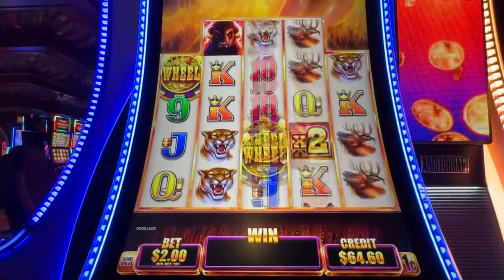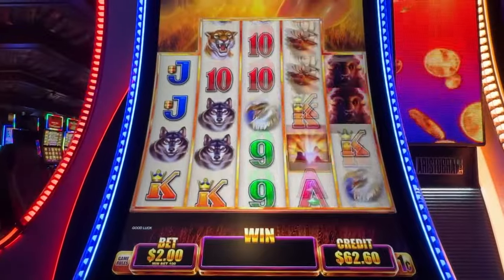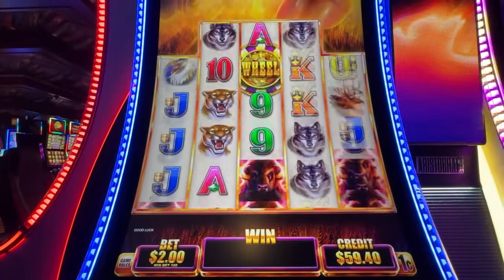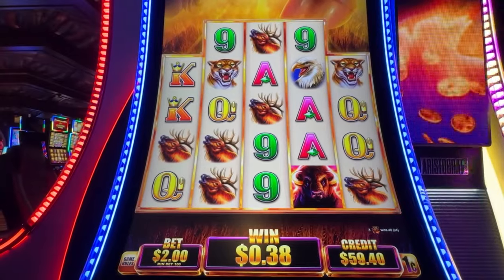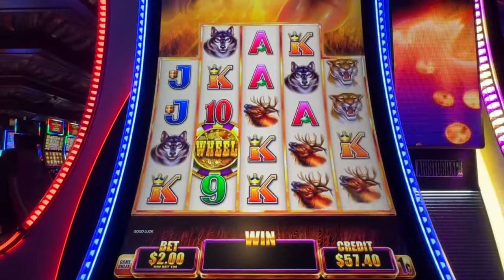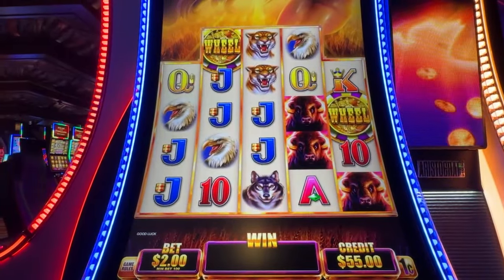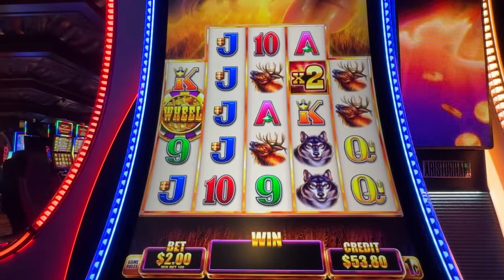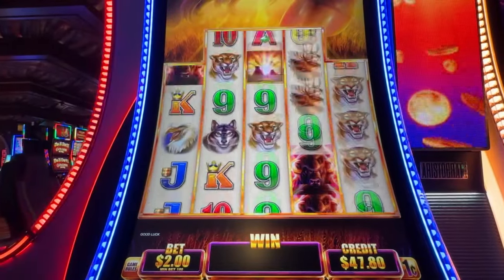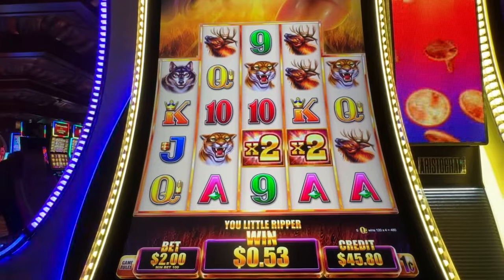We can get a line of buffaloes — come on, do it for us! Come on, we need it. Oh man, line them up! Got a good little bonus on it. Wheel coin us! Oh, we got queens — nice, 480.